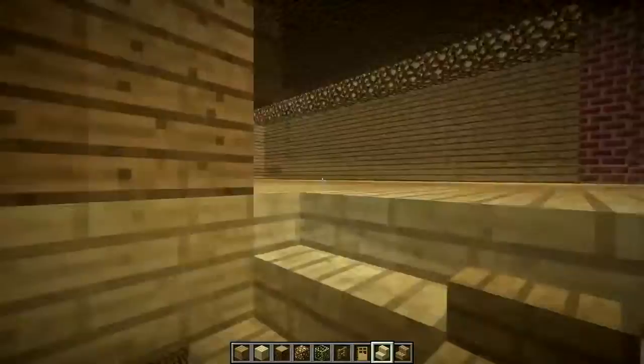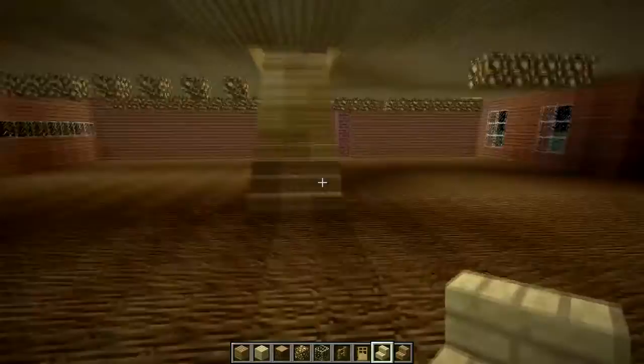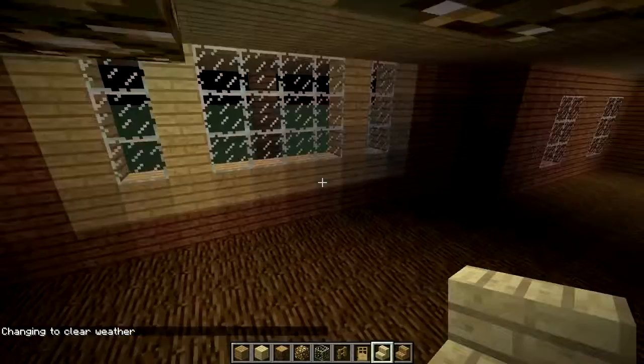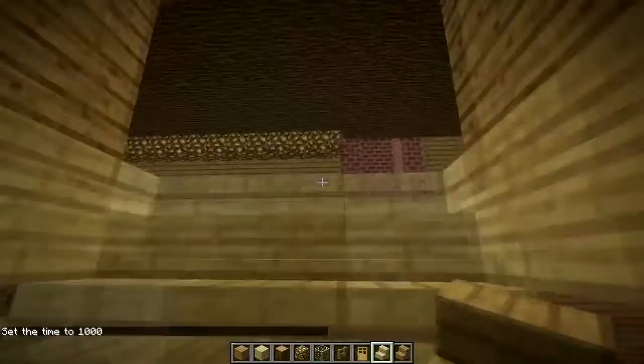We're actually going to see this right here — this one goes out. I went out one with it. There we go, looks a lot better. So there are our staircases leading into our basement — that looks pretty cool. I wish there was like carpet, that'd be very nice. The weather is absolutely terrible, I've had three thunderstorms. I'm going to use time set day. We're going to give this 15 more minutes and then move on to the next episode.